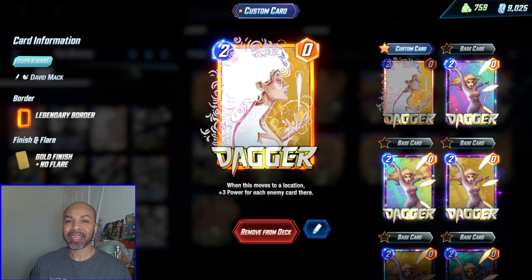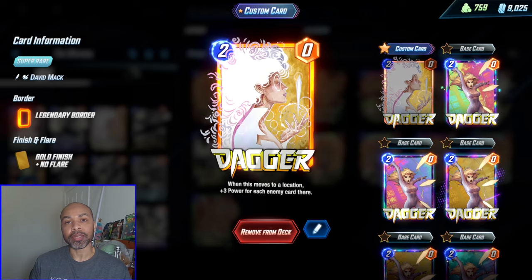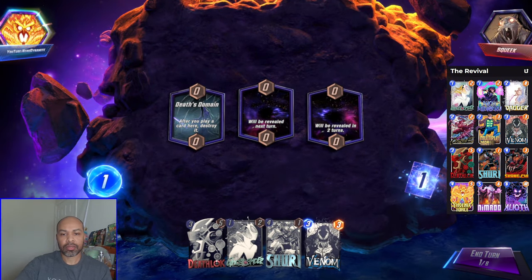And Dagger can just get big enough. I don't need 80 points of power in the lane — I can win with 20 plus. Okay, first up we have Squeak.